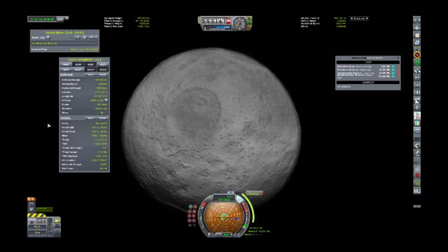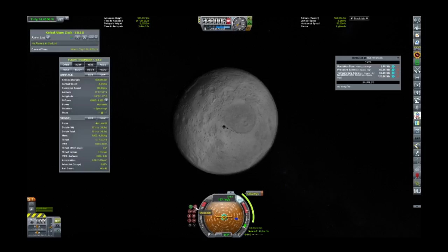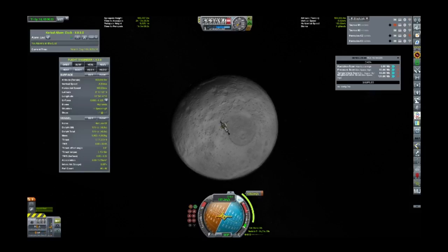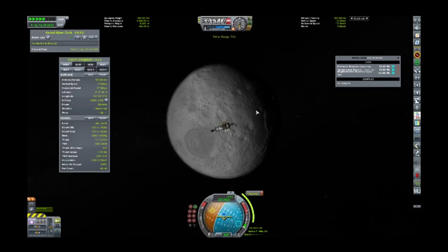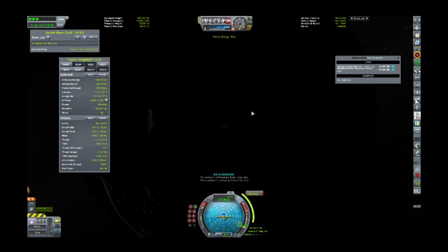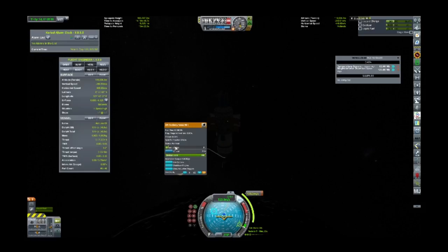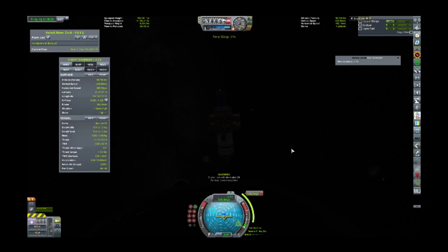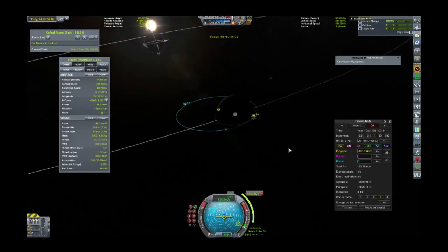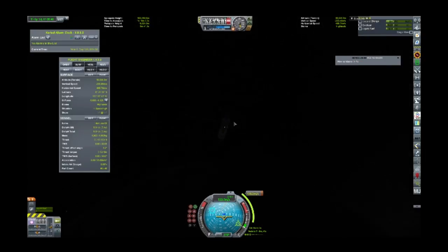That is the Mun. Let's point to the maneuver and time warp a little bit. Data received — excellent. There's Minmus out there — I'm coming for you, Minmus. Data received, great — I'm getting all that data back. The planet flipping orientation is going to screw me over. Five second burn — it's not going to screw me over as much as losing comms because the planet got in the way.